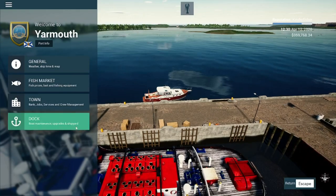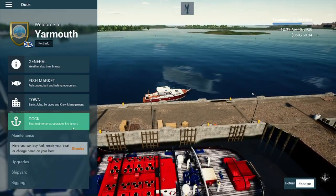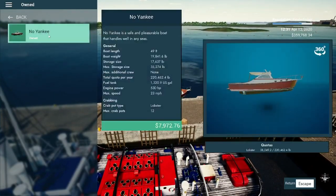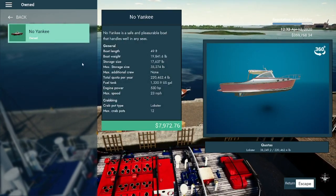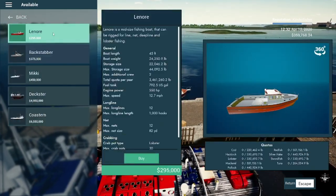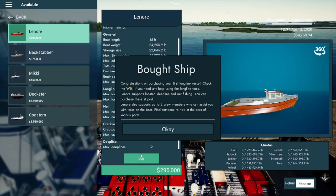What's up everybody? This is bovine with another No Fishing North Atlantic tutorial. I'm just about to finally upgrade my ship because I was able to sell enough lobsters from the last lobster tutorial I did. Now I'm going to be purchasing — looks like this Lenore is gonna be the winner here. I can afford it, there's a little bit of everything, so I think I'm gonna give it a go.